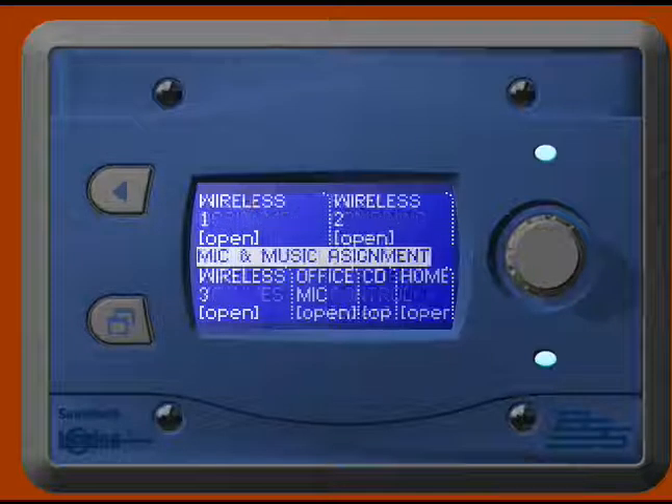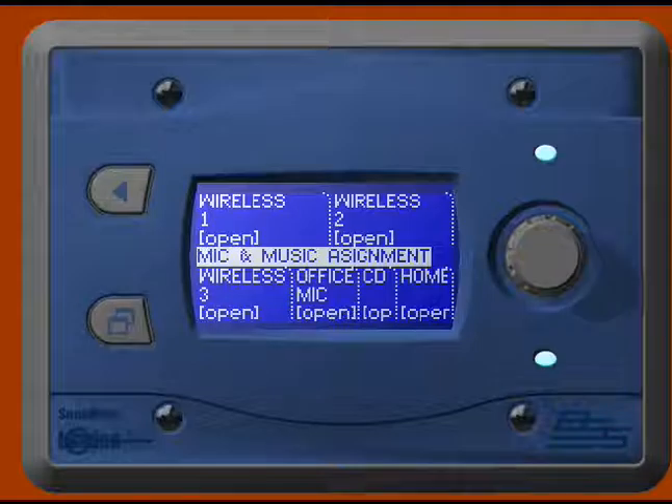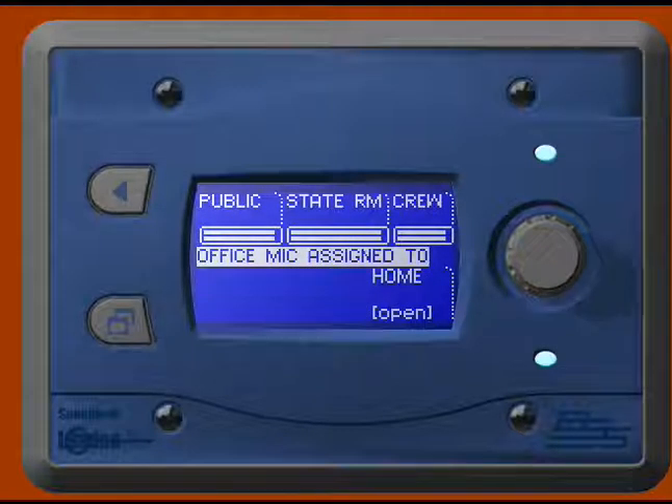We go back to our home page. We can go to our mic assignments. This lets us put our microphones — we have three wireless, the office mic, and a CD player — and we can put those into different areas. For instance, our office mic right now is assigned to all the areas including the staterooms.